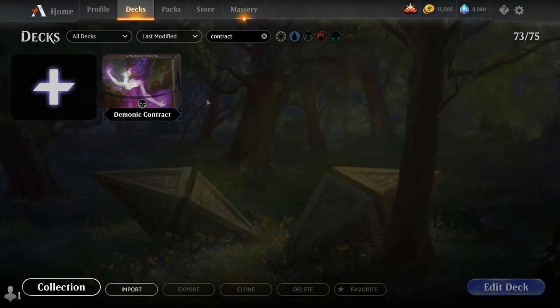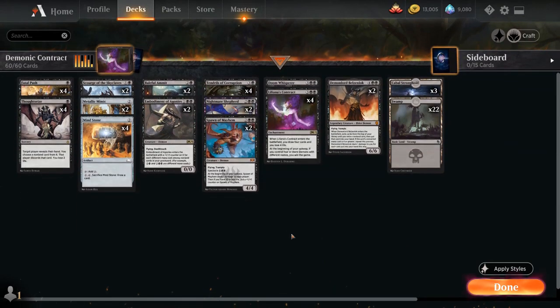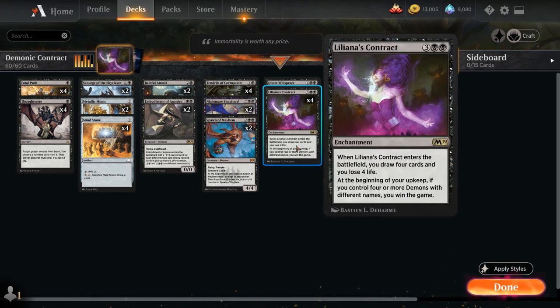Hello and welcome to another Historic gameplay video. Today we're taking a look at a Monoblack Liliana's Contract deck, as voted on by my supporters on Patreon. We've featured a few too many playable decks recently, so now it's time to jank it up with the 5-mana enchantment — when it enters the battlefield we get to draw 4 cards and lose 4 life, and at the beginning of our upkeep, if we control 4 or more demons with different names, we win the game.